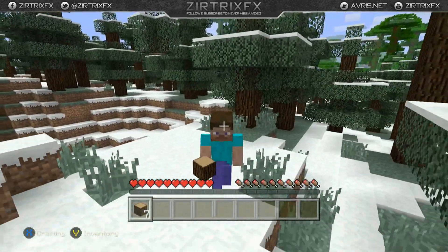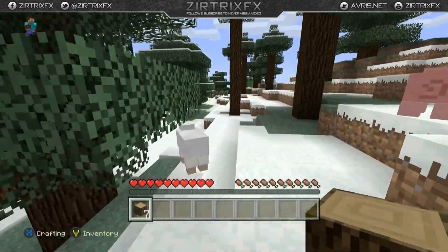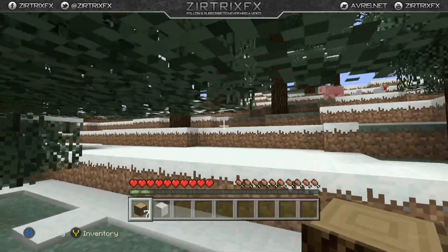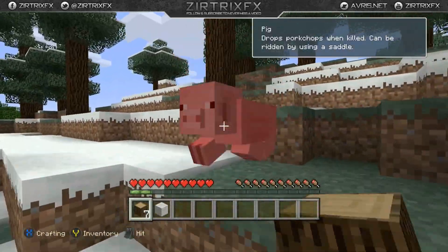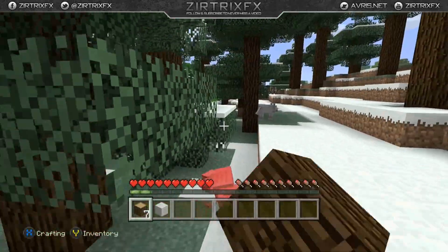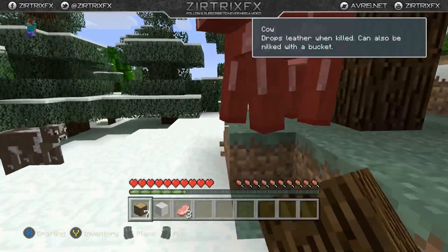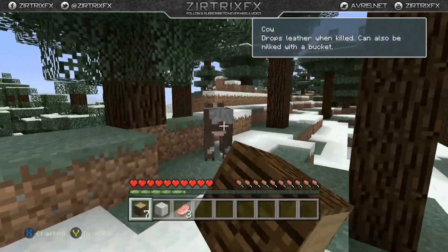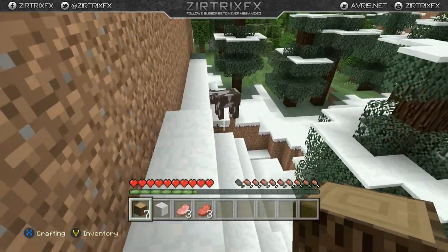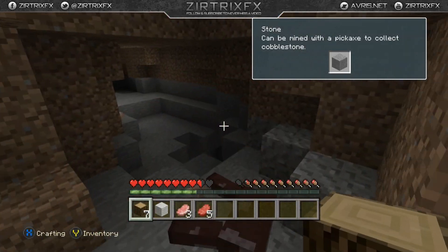Everything's set to the basic normal settings. The Xbox One graphics look a whole lot better than the 360, but nothing can compete with PC. On PC I have all settings maxed out with no lag, and there's a mod — I think it's called the shaders mod — that gives you shadows and makes the water look real. It looks like ten times better on PC with all that enabled. It blows the 360 and Xbox One out of the water, but the Xbox One graphics are still alright.